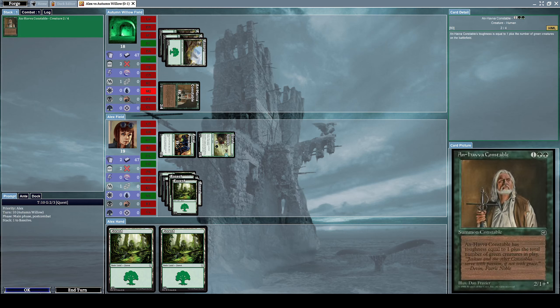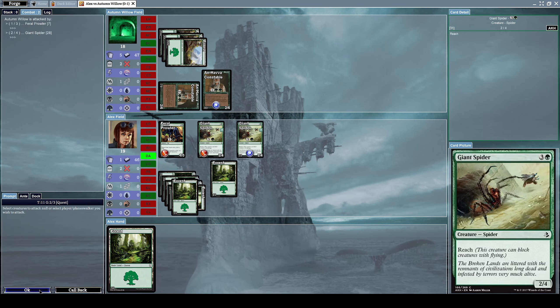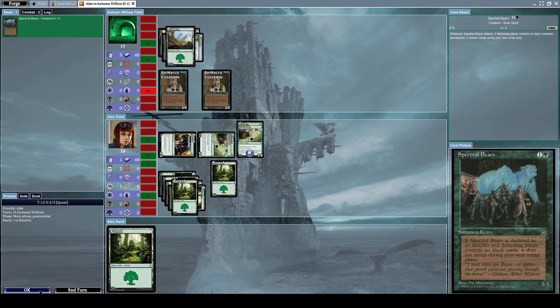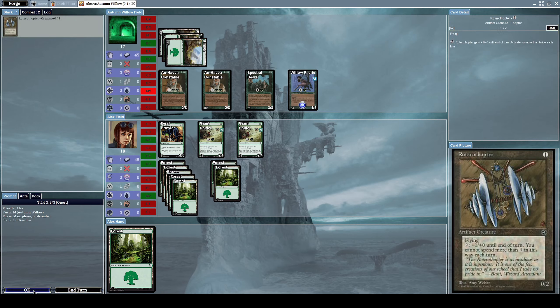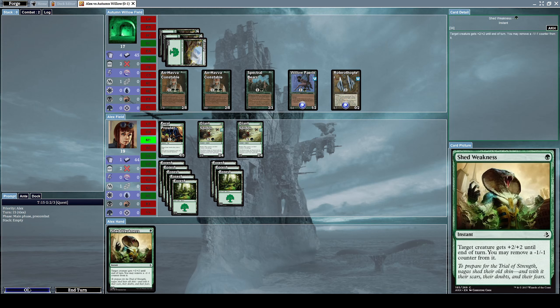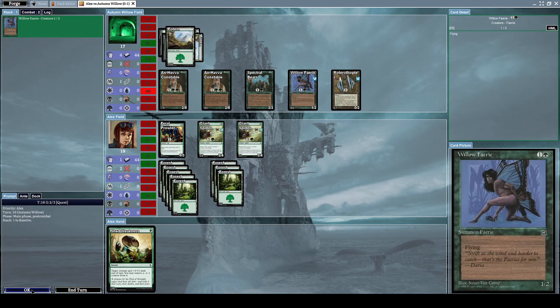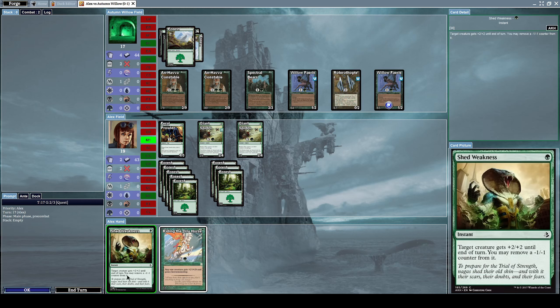He attacks us back with his Unhava Constable and summons a second one. Let's summon another Giant Spider and keep attacking with everything we've got. He summons another Spectral Bears, then a Willow Fairy, and a Rotatorcopter. He summons another Willow Fairy, then casts Riding the Dilo Horse, which gives any one creature +2/+2 and gains horsemanship, making it unblockable. I don't want to use any of my resources in response just yet, so let's just end our turn.